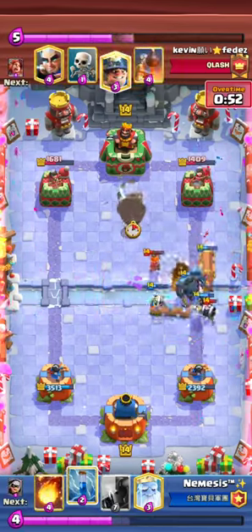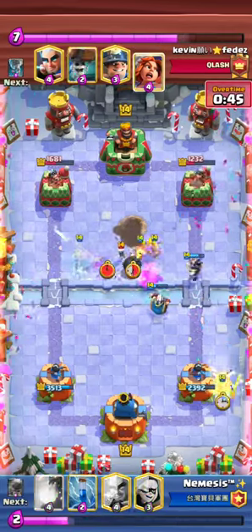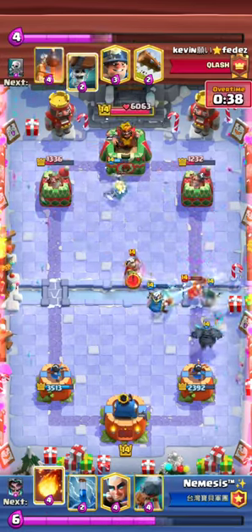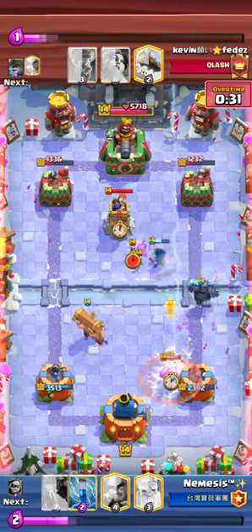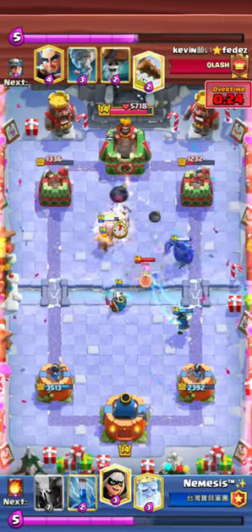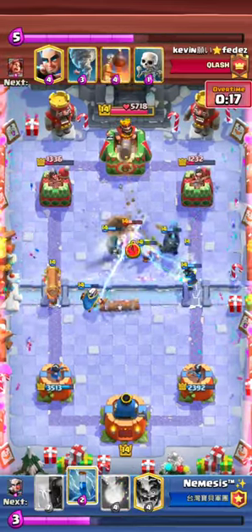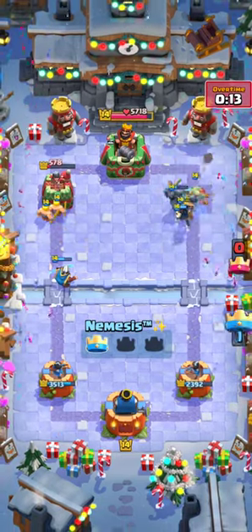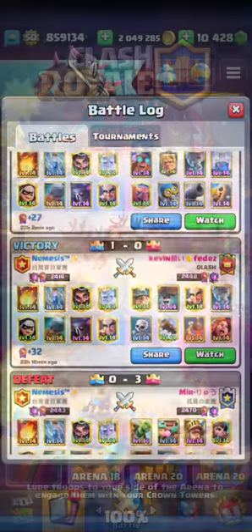In triple elixir I go for Electro Wizard. This matchup is actually extremely easy in triple elixir because you have so much spam — Pekka gets a lot of value and you can build really big dual pushes. In double and single elixir it's definitely harder. I fireball to get rid of the Magic Archer, go for Battle Ram, then Bandit and Ghost to absolutely destroy him with a massive counter push. He can't do anything about it and just gives up. Control the tempo in this matchup — that's going to wrap up this video, thanks for watching.